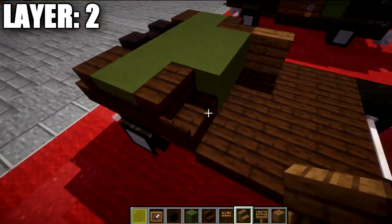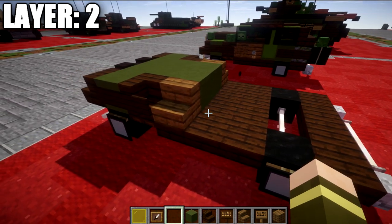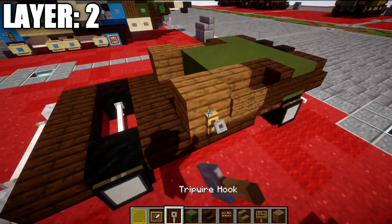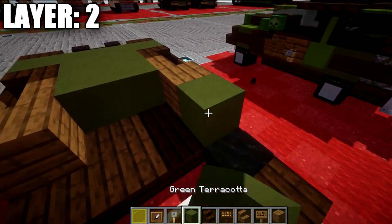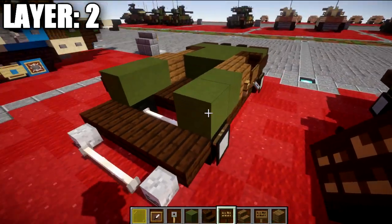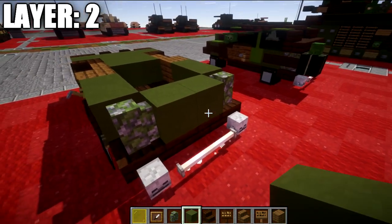Then place a spruce wood stair coming off the dark oak wood stair to create that corner stair, and fill the middle space with a row of two green terracotta. From this point take a spruce wood plank on both sides and coming off the front of the spruce wood stairs place a spruce wood sign, then place a tripwire hook coming off these two spruce wood planks on both sides. After that, place a green terracotta block back on both sides, then a second green terracotta block back again, and on the sides place a dark oak wood sign at both ends. Then place a mossy cobblestone wall on both sides and fill the space in between with a row of two green terracotta.